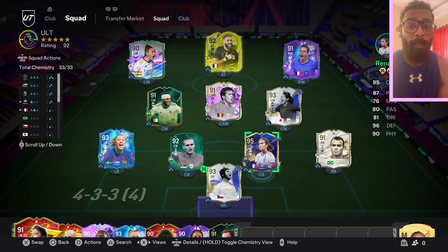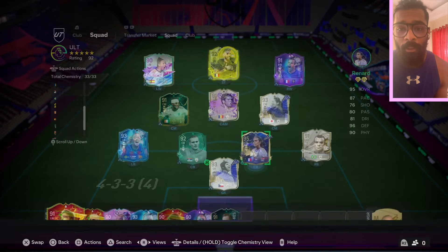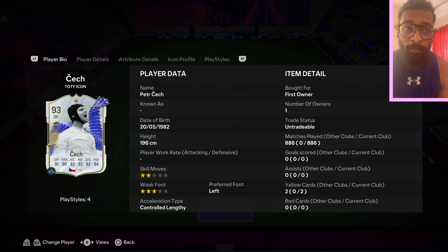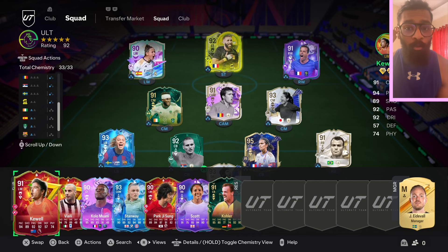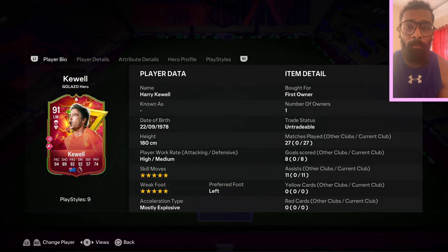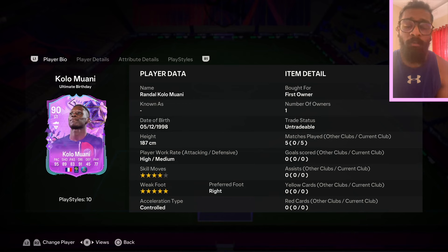I did manage to pack Team of the Year Renard — as you can see, untradeable, first owner — and then the Kafu SBC. I did pack Team of the Year Czech as well, so both these lads when their cards were in packs, I packed them at the time of the promo going live. On the bench, I did manage to pack Harry Kuehl from an 83x10 or an 84x7, I don't remember. Then Viali as well — first pull, server.